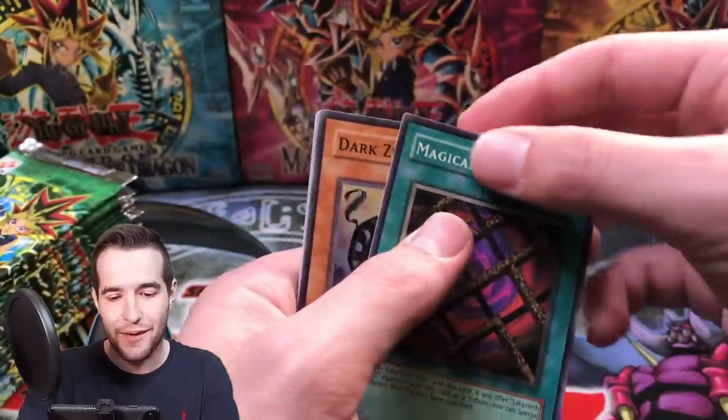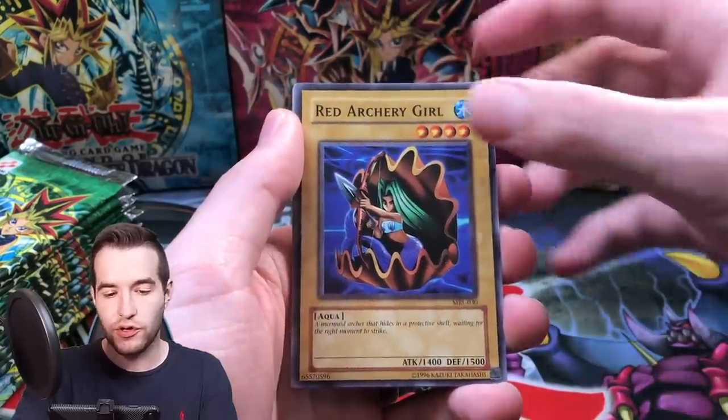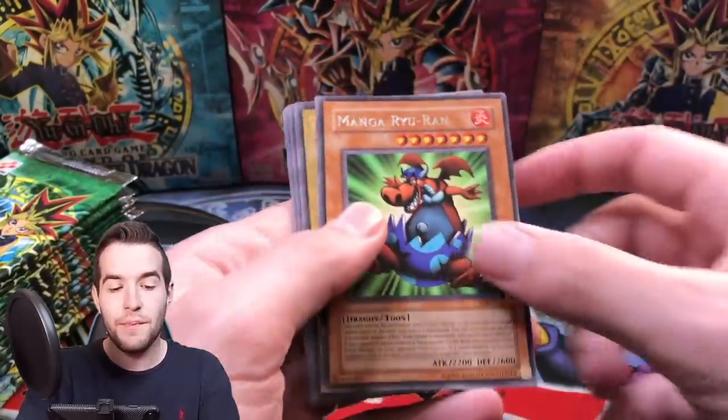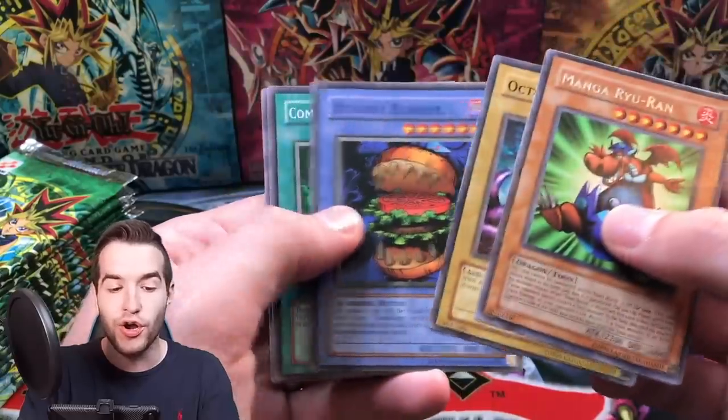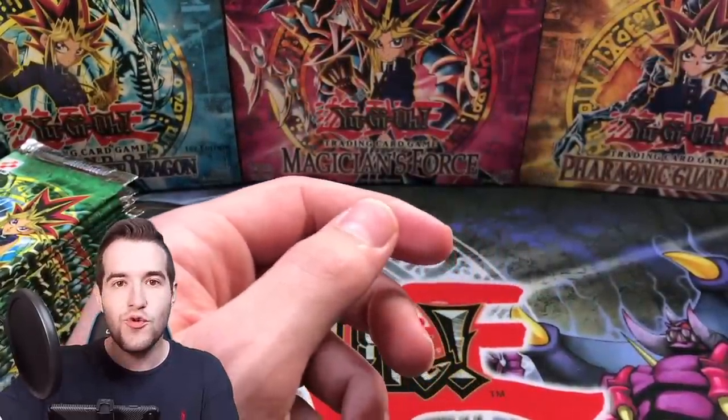This one has damage too - the Magical Labyrinth got hit right in the middle. We have Dark Zebra, Red Archery Girl, Malevolent Nuzzler, Mango Raiyuran, the October Star, the Hungry Burger, and the Metal Fish. Two packs in a row with damaged cards - hopefully that does not keep up.